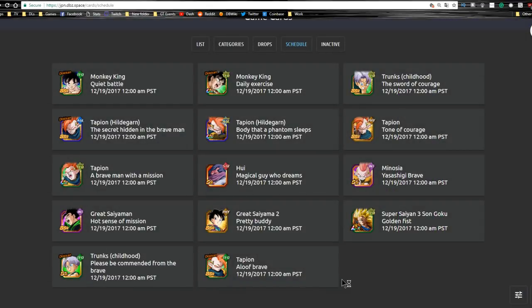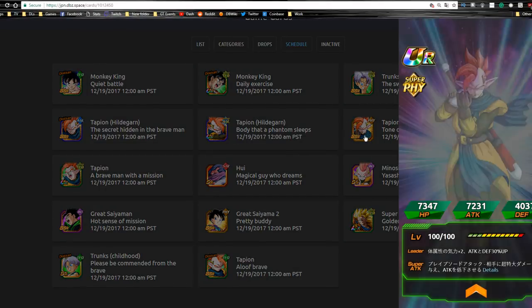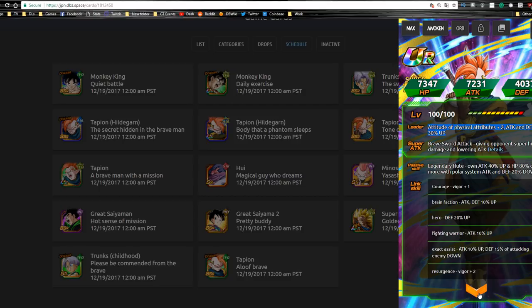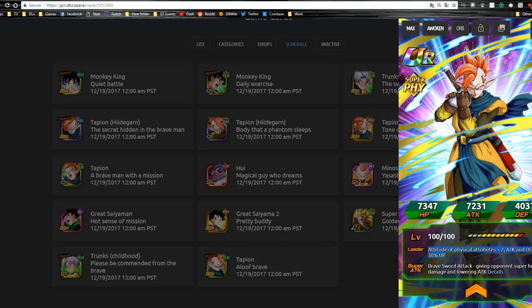Next we have the physical Tapion. I don't know which one is going to be available from the event versus the banner — I think the Aloof Brave Warrior is probably from the event. This physical one looks like a physical type leader with no Dokkan awakening shown. He lowers attack and gives himself attack plus 40% up, and when HP is 80% or more, it looks like he hits enemies' attack and defense down by 20%.